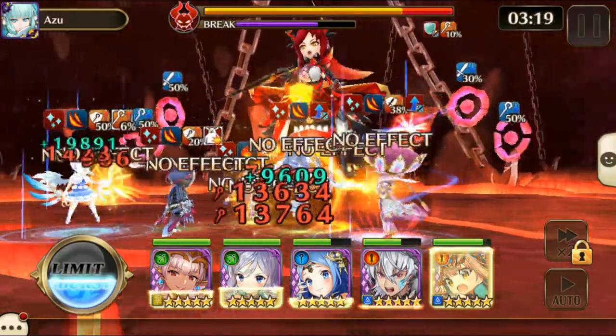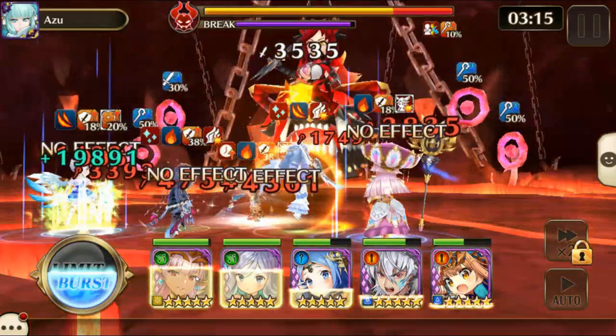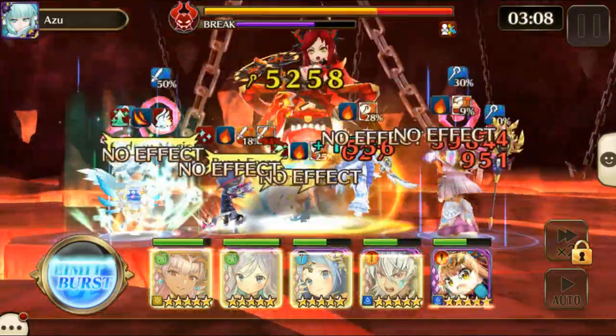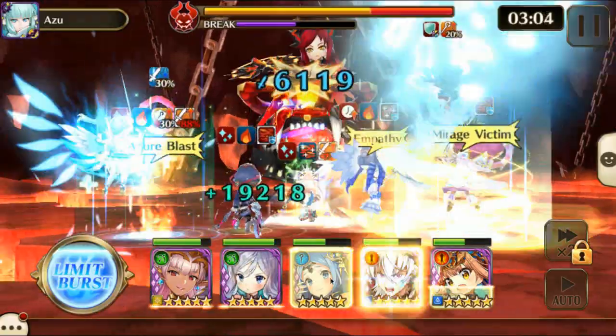So it might be necessary to keep people in the front who don't have eclipse field, instead of doing what I do with Urd in the front three, who keeps getting hit and also has eclipse. But my gear is good enough to where I don't have to worry about it — my health does get really low but it's fine.